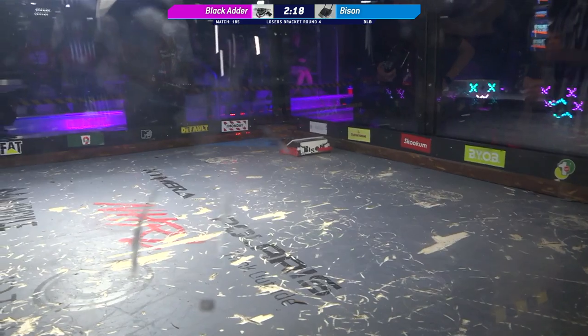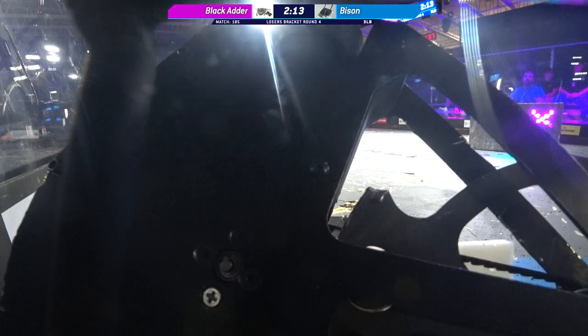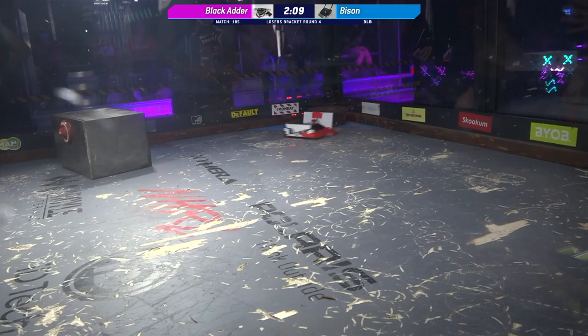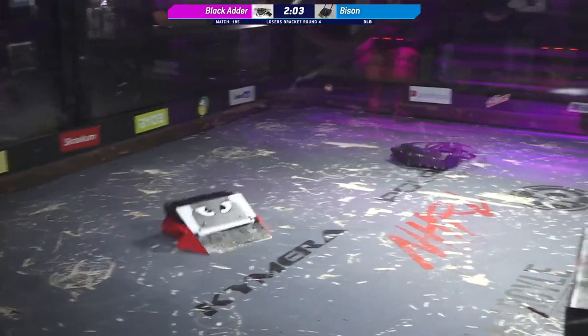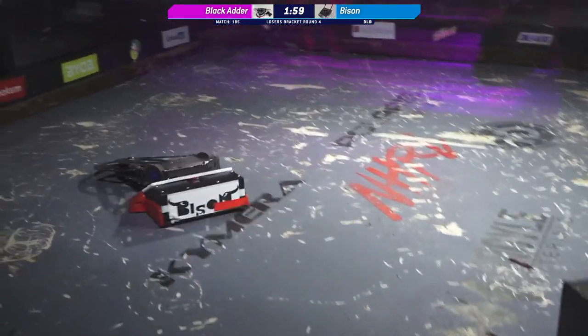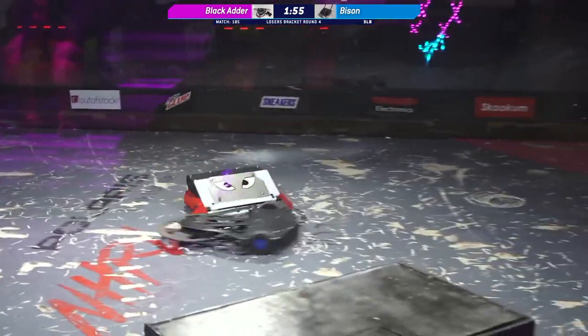Drew Davis not messing around. He knows how scary that weapon is on Black Adder and he is not giving it an ounce, an inch of opportunity. Gets the pin in the corner and breaks away. Doesn't even hold the pin for the whole time — he just wants the judges to see that he got it. Nope, just scooches him into the corner and then leaves.